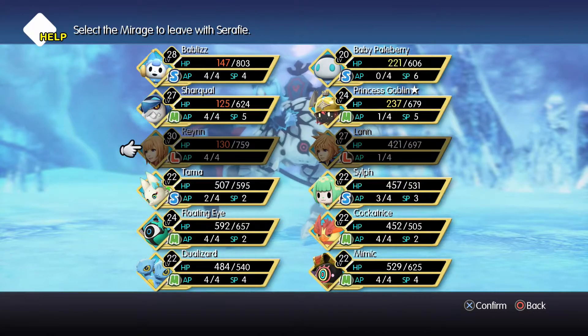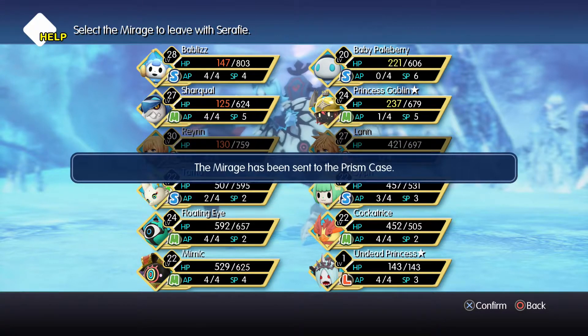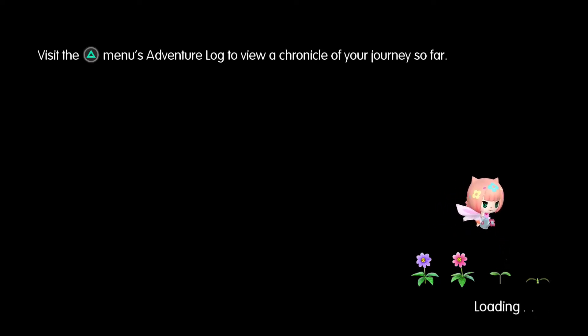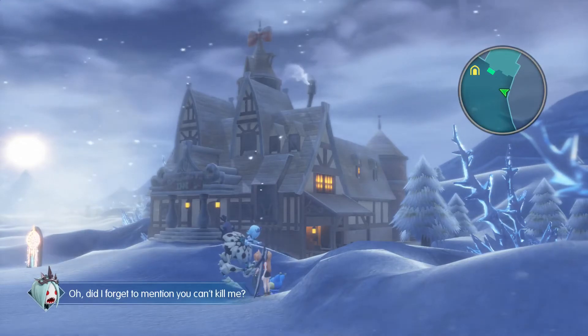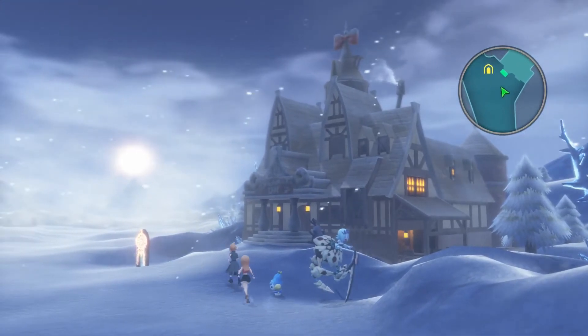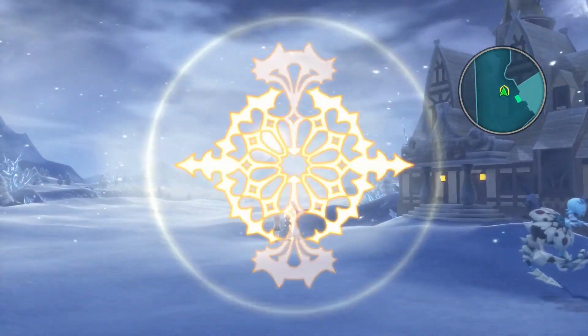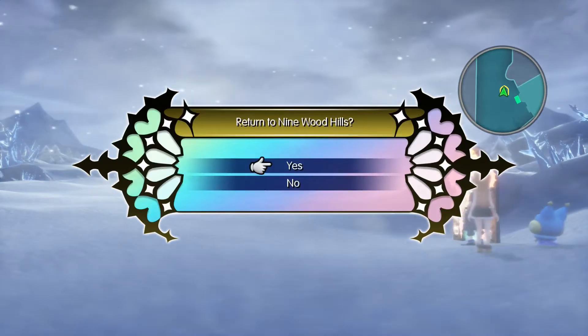Let's see if we can take her with me — we'll swap out the jewel lizard for her. It's nice to have a strong dark mirage. Did I forget to mention you can't kill me? Yeah, I can capture you. Obviously we can fight her again, exact same as the princess. But let's head back to Ninewood Hills.